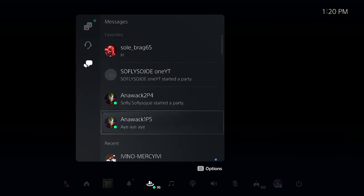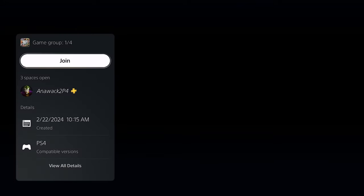You're going to be on a black infinite loading screen. What we're going to do from here is join Aniwac, accept the first alert, and decline the second alert.